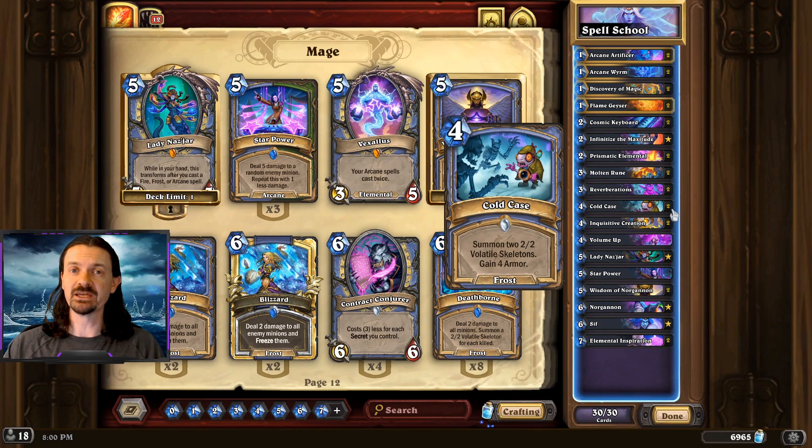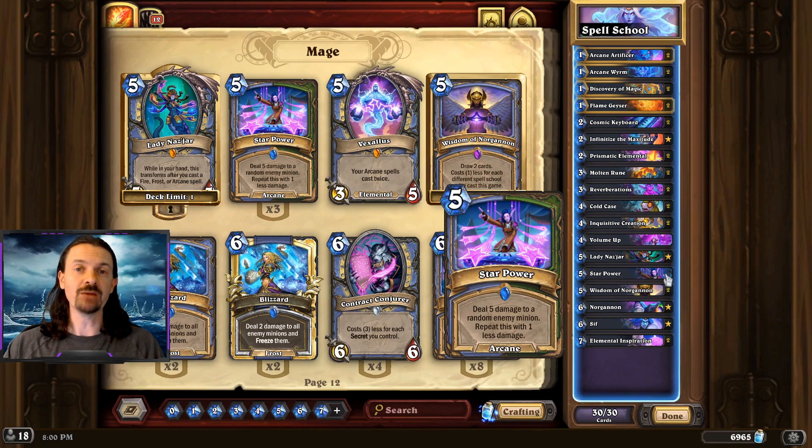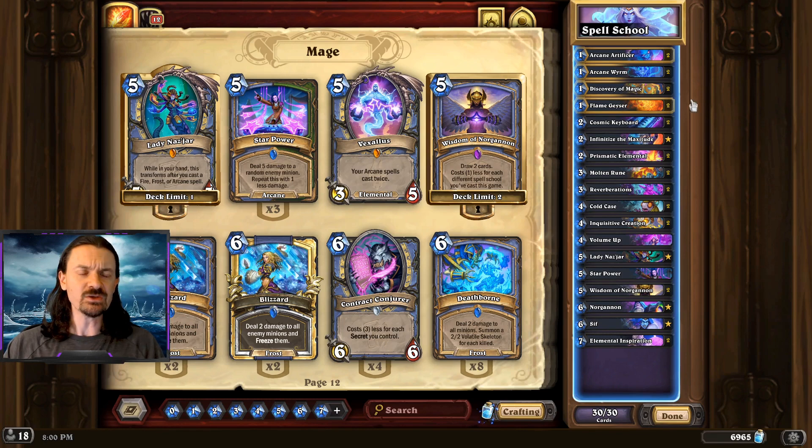Things like Cold Case can get you a couple of 2-2s and a 4-4 from the Keyboard, as well as the one copy of Star Power that's in the deck to be able to clear your opponent's board and put a 5-5 in play. Also keep in mind that this deck has a lot of discover.